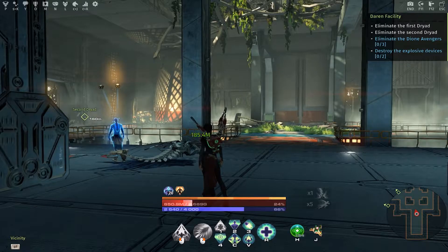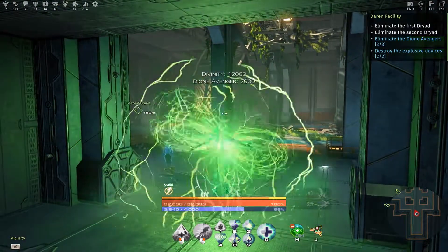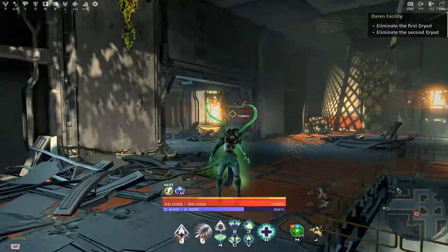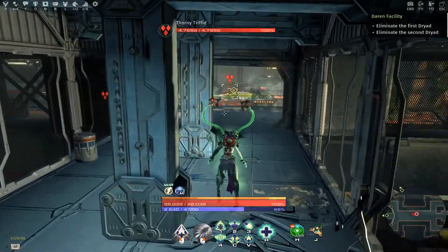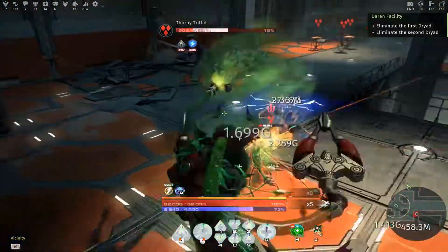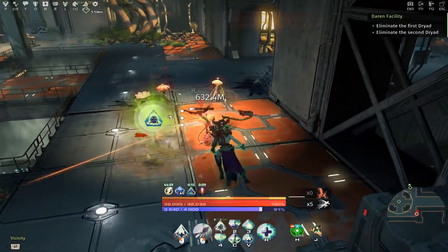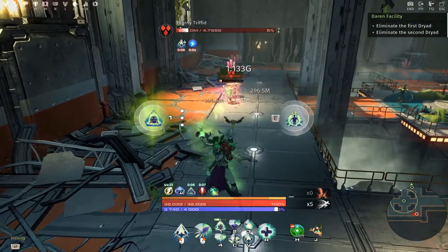This is the Darin facility. When you go in here, you want to try and hit the outside ones first. Try not to aggro the middle ones, although it depends on which one it is in the middle. So basically take out them as you can around the edge.